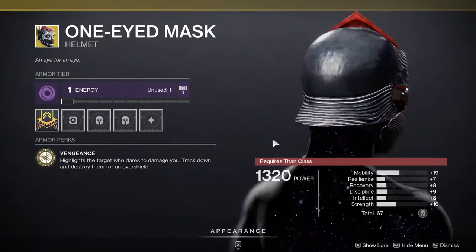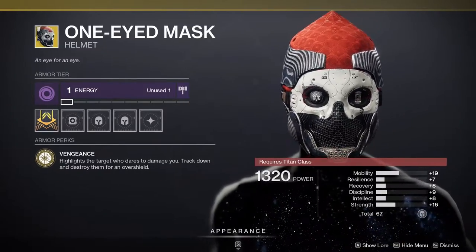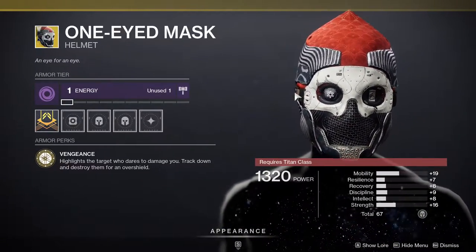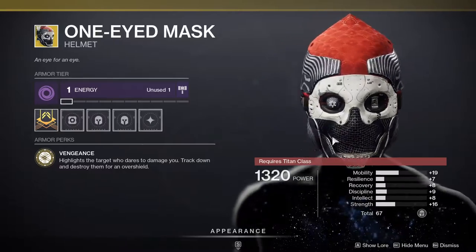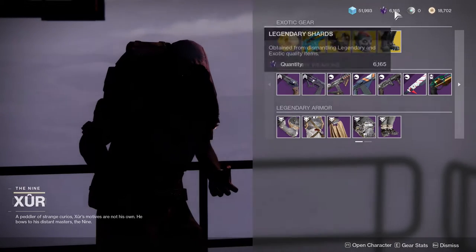One-Eyed Mask for Titans — the stats are really bad. High mobility is just no; you don't want high mobility on Titans ever. Strength is pretty good, but if you don't have it, might as well pick it up because this is still a really good exotic. If you win your 1v1s often, you're going to have overshield a lot, so I highly suggest this one.